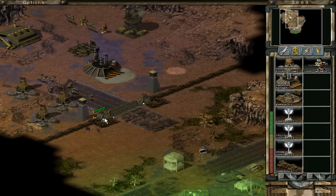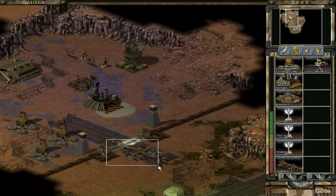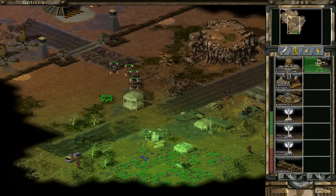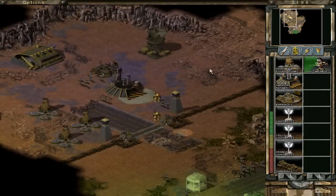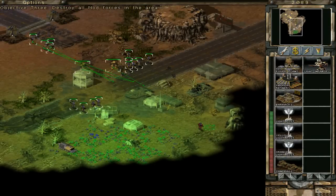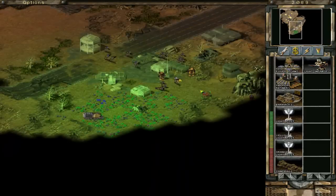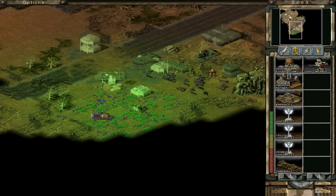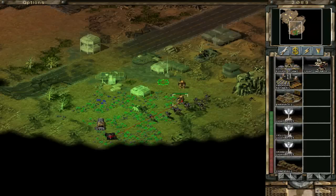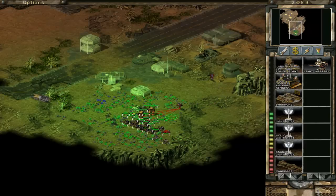And here are the sentry turrets — component towers with the sentry gun on top, basically GDI's basic defense. And here's the light infantry — that's like the basic infantry of the game, kind of like the conscript or the GI from Red Alert 2. Both Nod and GDI have them — they're kind of useless in my opinion, but in great numbers they're okay. And this is the Wolverine — it's a GDI walker, a small walker with machine guns, effective versus infantry. And here's an attack buggy — Nod's resemblance of that kind of unit.